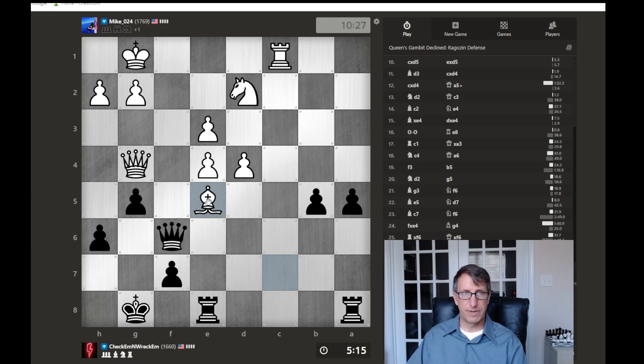The problem is he can start pushing these pawns forward. Do I give up my rook here? Capture, capture, I grab this, continue moving my pawns forward maybe. If I do that, he can go here, I capture, then I go here - yeah, that's not looking too good.